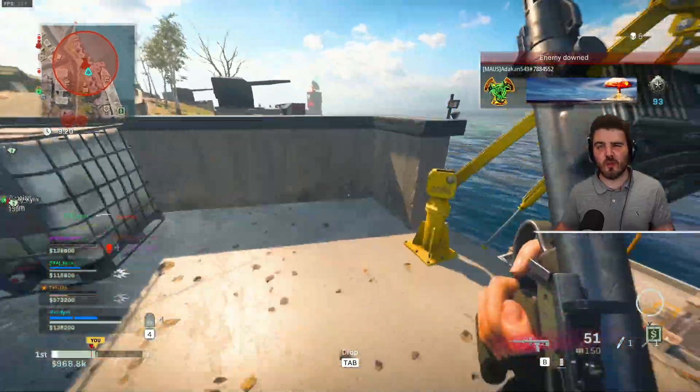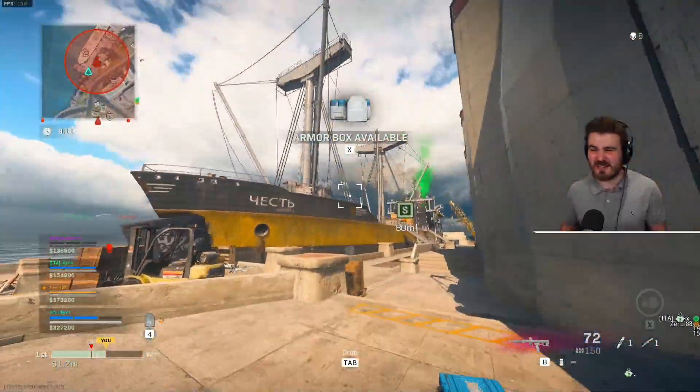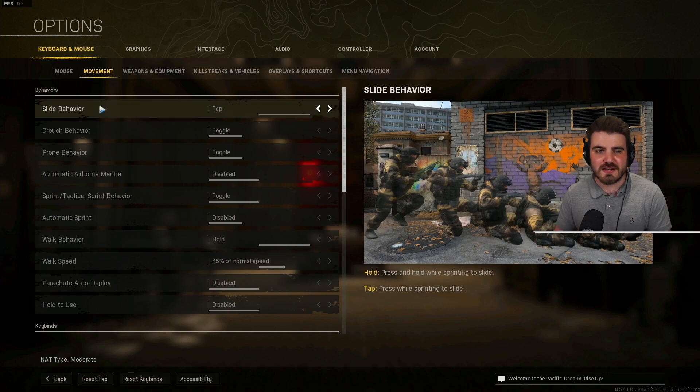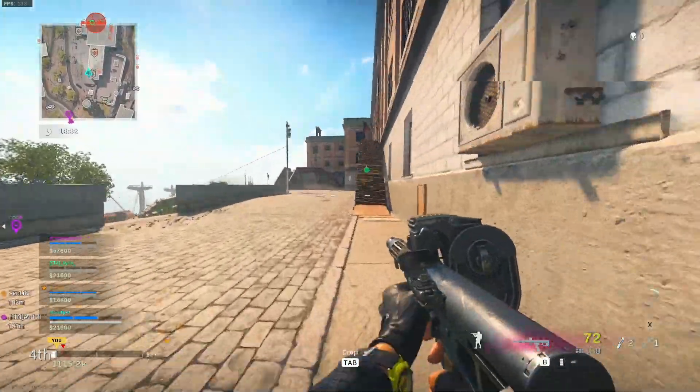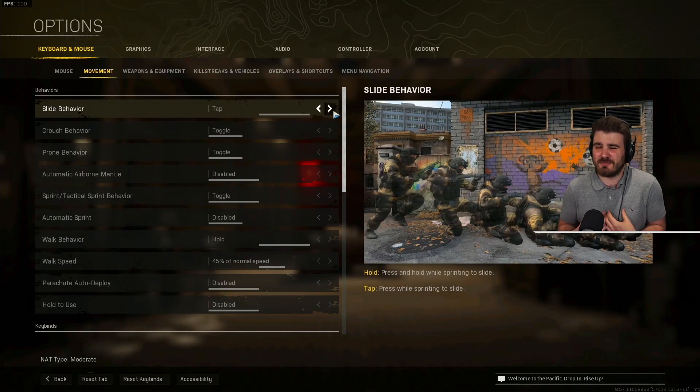Let's finish off with something for all of you who want to become like those professional speed demon Warzone players you see on Twitch — slide cancelling around, absolutely destroying people, relying on incredible movement. What you want to do is come to the options area into keyboard and mouse, then movement, and the first option is slide behaviour. This can be set to hold or tap, and you need to make sure it's set to tap. What this does is make it so that when you're sprinting, rather than having to hold the crouch key down for like a second to initiate a slide, it just happens from a single tap of that key. It makes the slide incredibly responsive in comparison to the hold option, and lets you initiate those slide cancelling movements really, really quickly. I've already found quite a few people who have used the hold option by default and haven't realised to change it to tap — and it really is a game changer for movement.